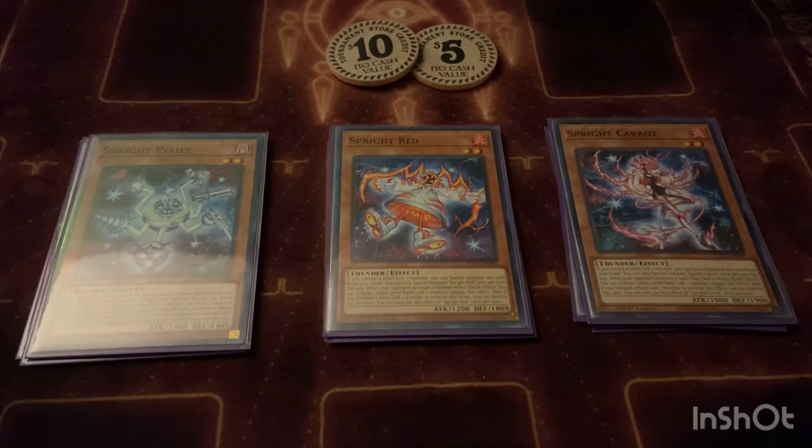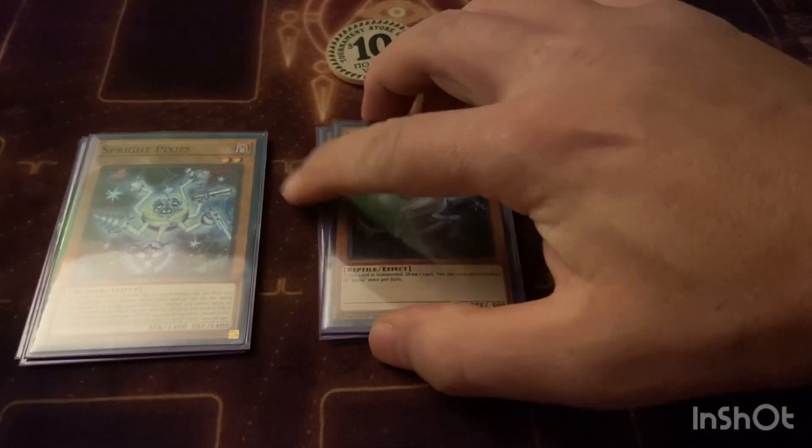Pixies is pretty cool — definitely puts pressure on games. If your opponent attacks into a monster you can use Pixies from hand to give that monster the same attack boost as whatever monster is attacking it. So let's say they attack into Sprite at 1200 attack and their monster is 3000 — Pixies just turned Sprite into a 4200 beater. It gets over big monsters.